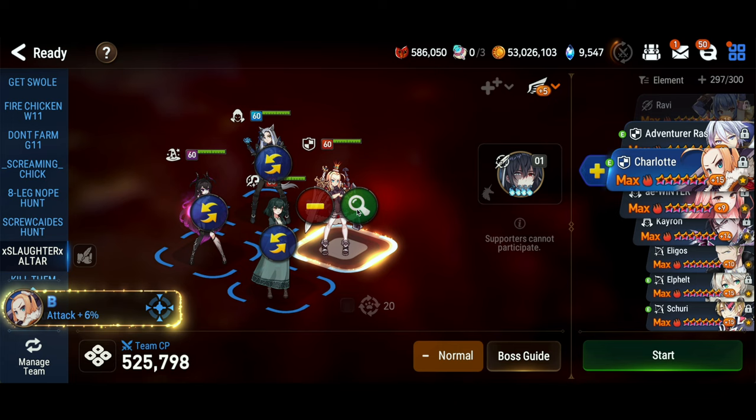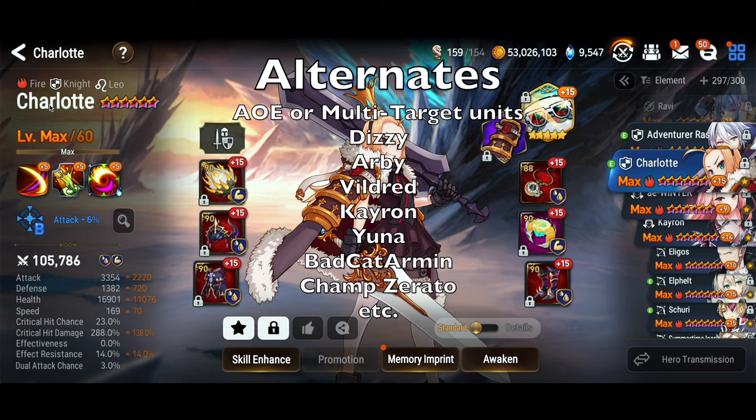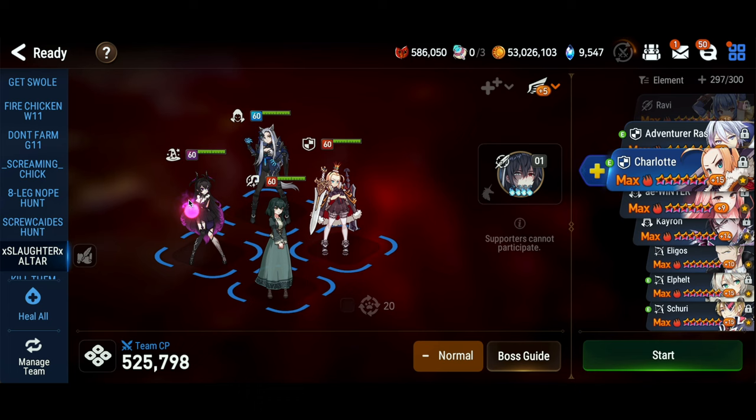Next, you need an AoE unit. I chose Charlotte for this one — she's a good solid AoE unit. There are no ice enemies in this fight, so she's a really good option. Just stack some damage on her. Lifesteal is nice because it'll help keep her alive during the more difficult phase two, more difficult in the damage sense.